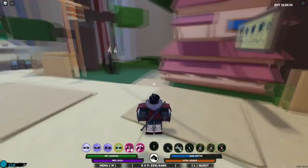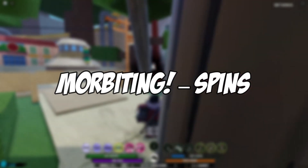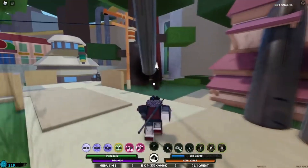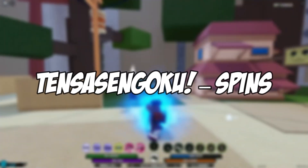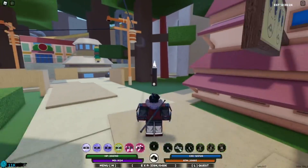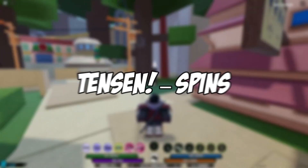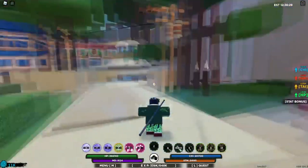Let's move on to our next code on the list: Morbi Ting! And just like the last two, you guessed it — spins. Pretty predictable. Tensa Sengoku! And just like the last one, more spins. Ten Sen! More spins! Wow, too many spins — just kidding. But this is seriously an opportunity at its fullest.